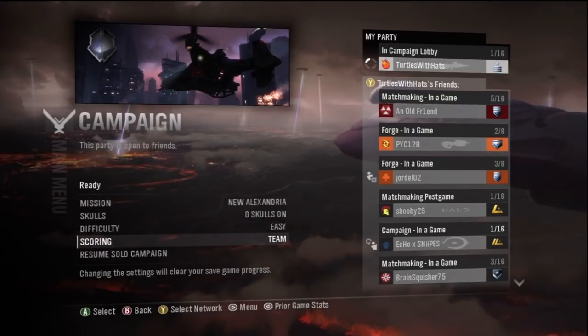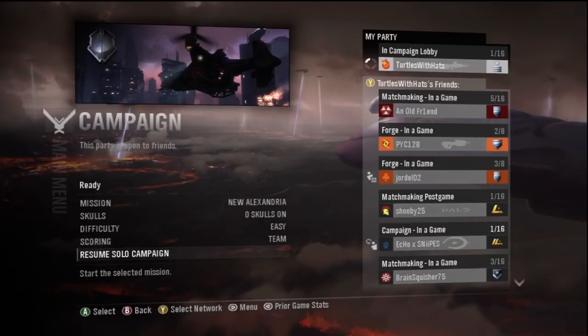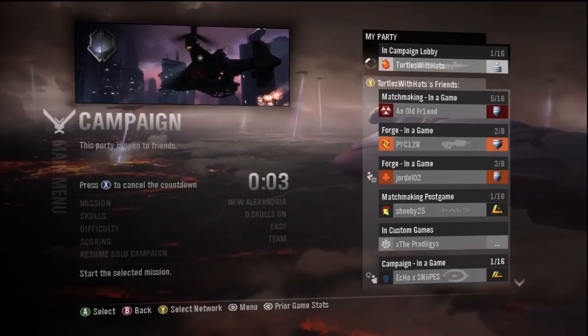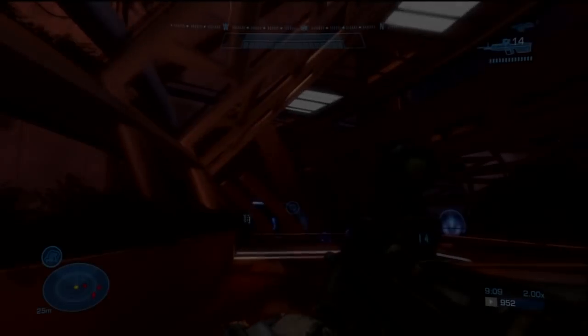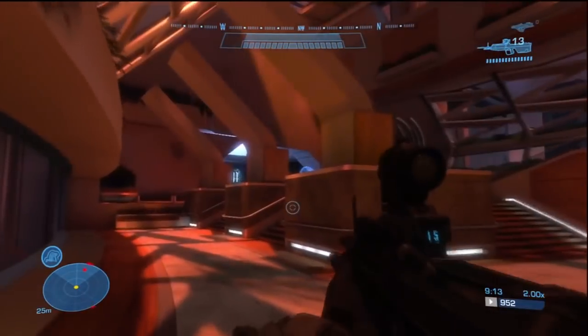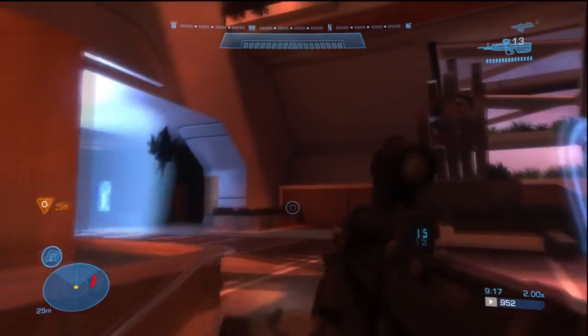You're going to want to play through the whole entire mission until you get to the very, very end when you're asked to go destroy the turrets. And just before that, I'll show you what to do. First, continue on until you get to the objective where you have to destroy the jammer in the hospital and get to the end where the jammer is.